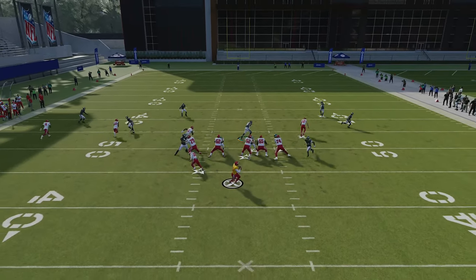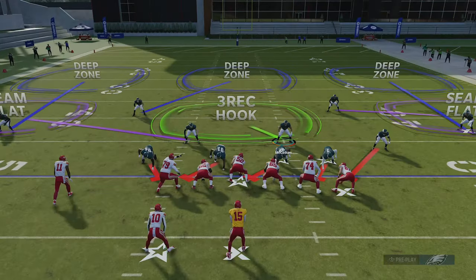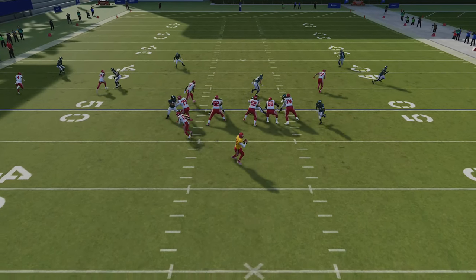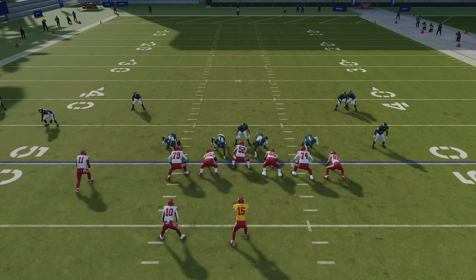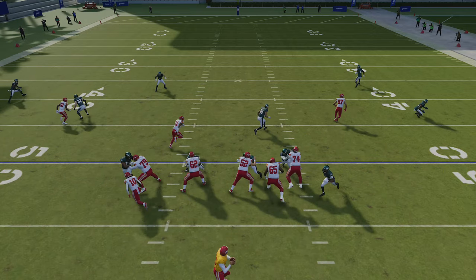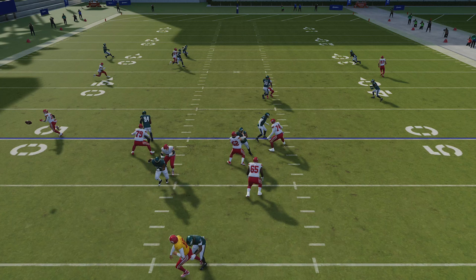I'll run this one time in hopes that the blitz gets in — and as you can see it does, as we get an inaccurate throw because of the pressure. This is a very consistent blitz. It looks like the running back was in a check and release, so it was a five-on-five. The center, once he realizes I'm not blitzing, rotates over to double-team the guard, and they never really switch over enough to pick up the cornerback — which is the idea. The cornerback comes in free pretty much every single time, which is why I like this defense, as Patrick Mahomes still gets the ball off but can't get a very good throw.